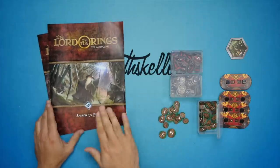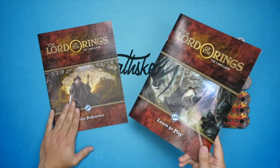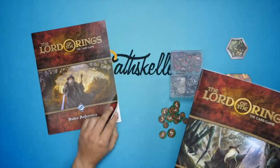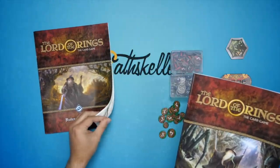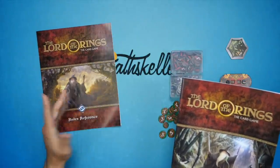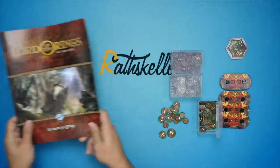We're going to have our learn-to-play book and our rules reference here, both fairly hefty books. This one, for example, has 35 pages. So there we go — two books.